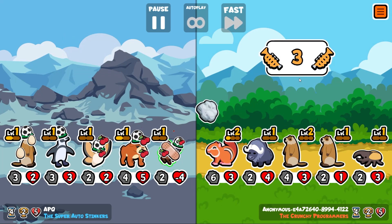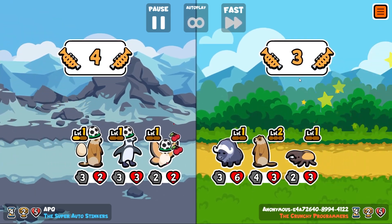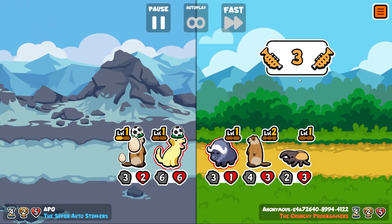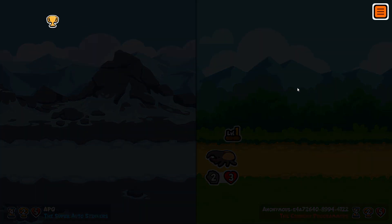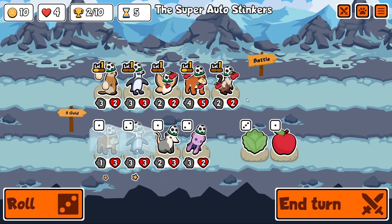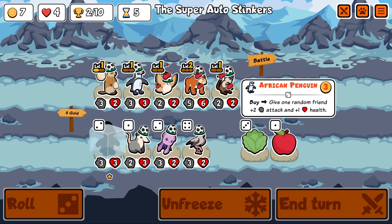I want to get cherries for this African penguin — that's four cherries, so four extra trumpets, taking us to five total. The guy at the front uses one, so it'll be four. Actually it'll be six now and eventually eight. They also had a golden retriever. Level two bulldogs — that's quite nice. I think we get another African penguin.